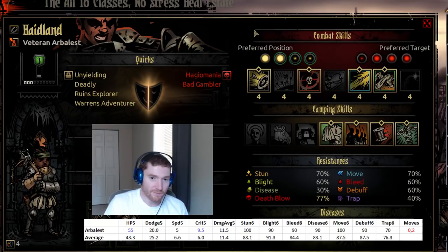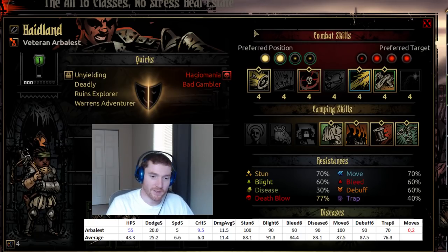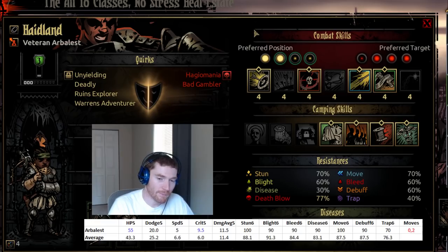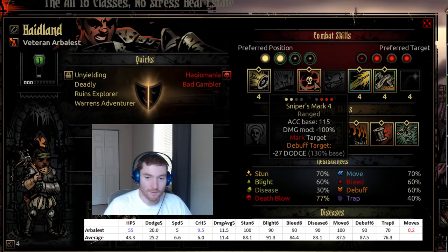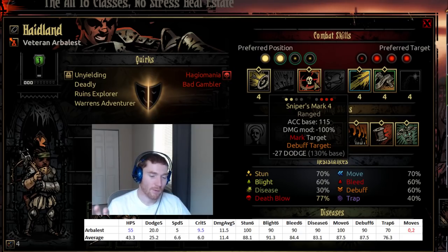Let's talk through her skills. She's the first character we'll encounter that has the marking ability, and she has two ways to interact with marks. Marks should be a cool mechanic but end up being rarely used. They come in two varieties: a minus dodge variety and a minus protection variety. When you cast a mark on a monster, enemies that attack that marked target with specific abilities gain bonuses, and the mark also applies a debuff — either minus dodge or minus protection depending on who places it.